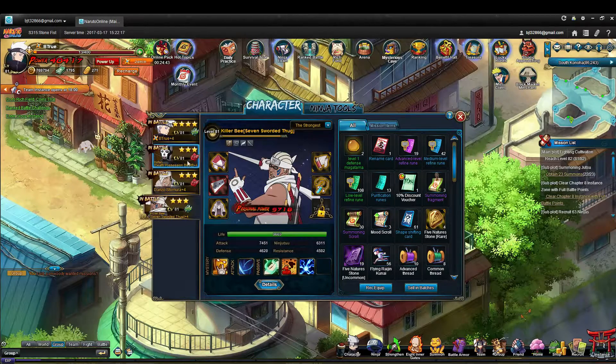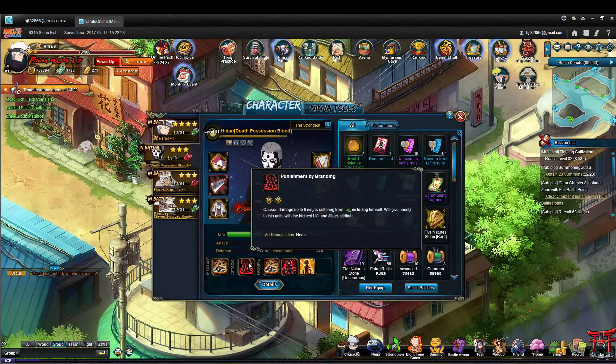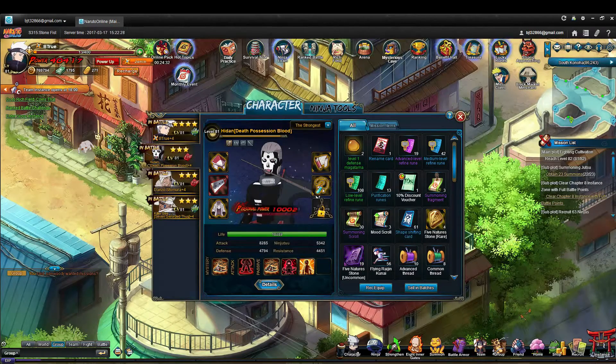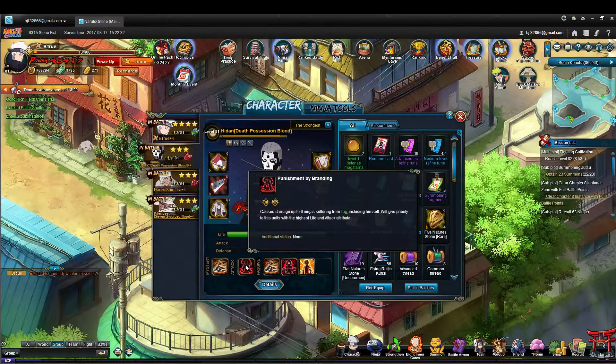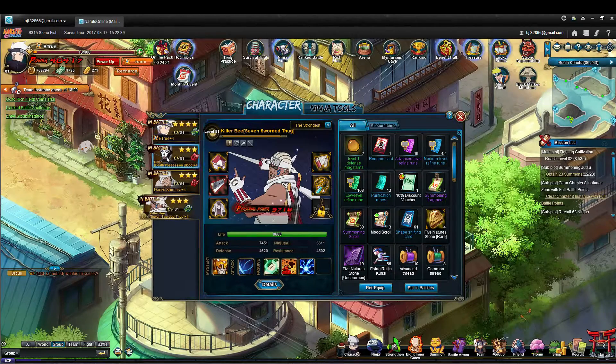I use him because I have Hidan Curse Mode, Death Possession Blood. His basic attack hits up to six ninja that are tagged, and he can cause the tag himself, doing a very large AoE nuke. With Killer B, I'm able to buff Hidan so he can do that attack twice per round, ending up doing a lot of damage to the enemy team in the first round.